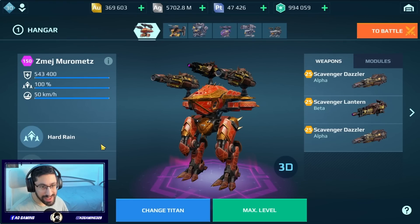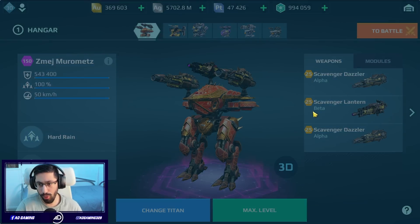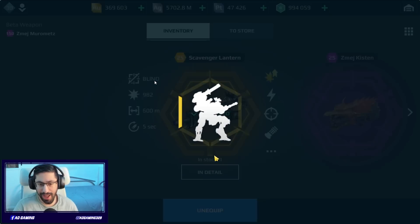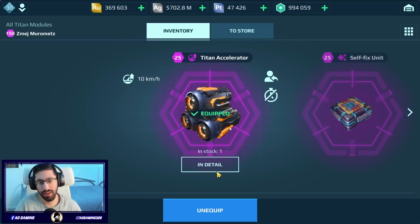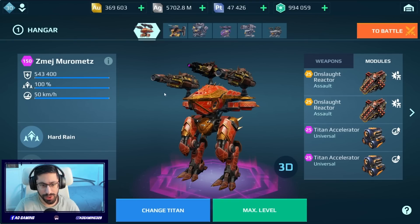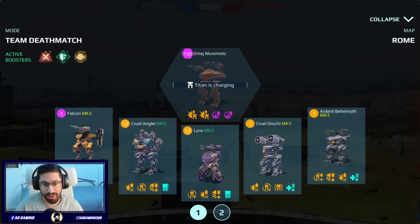This time I'm gonna use the Murometz with laser weapon and ultra speed. We have a box level Murometz - this is the Scavenger Dazzler and Lantern. In one second I'll show you two Titan Accelerators. This is gonna be real crazy, and we have two Onslaught Reactors. Let's see how insane it's gonna be in the gameplay. This is TDM - Team Deathmatch gameplay.